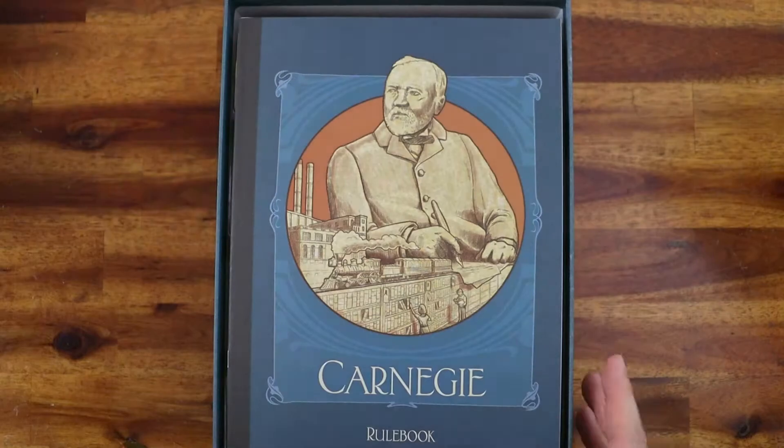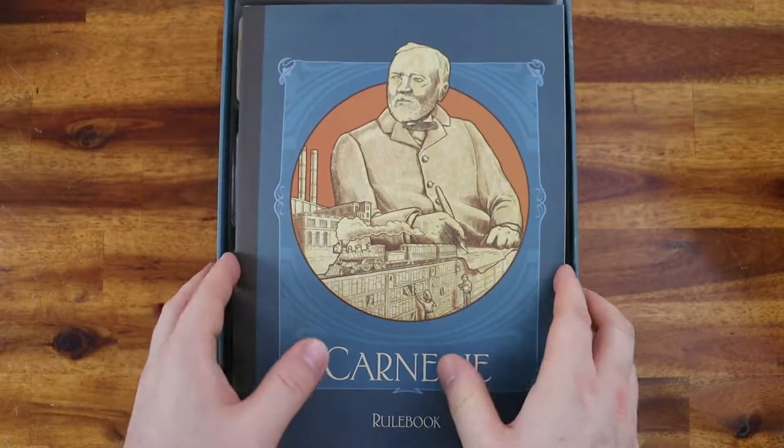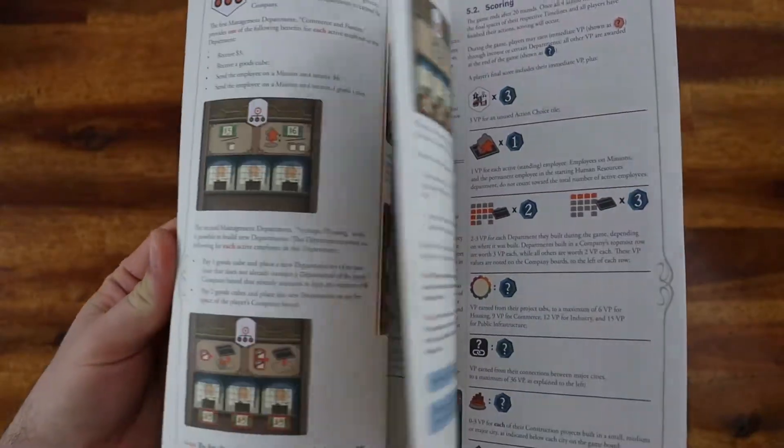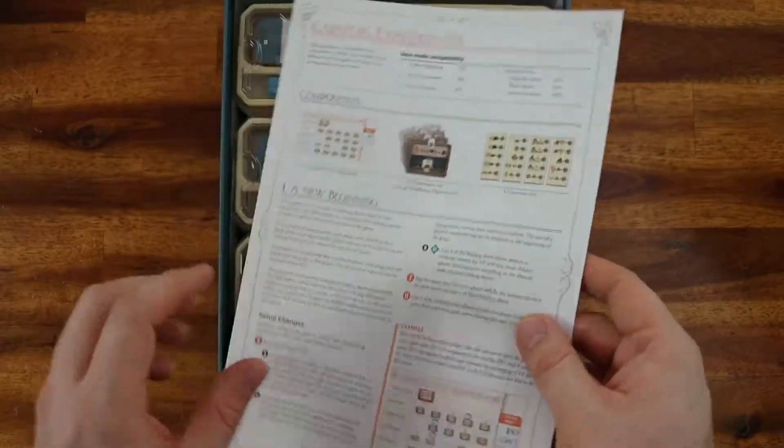So let's open it up. The first thing you will see is the rulebook. The rulebook is colored and the artwork is great. Then you have a small rulebook for the expansion.